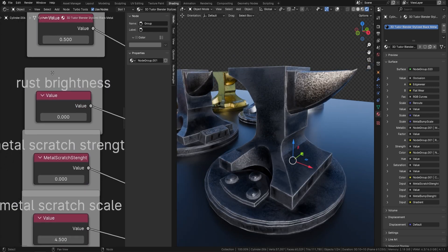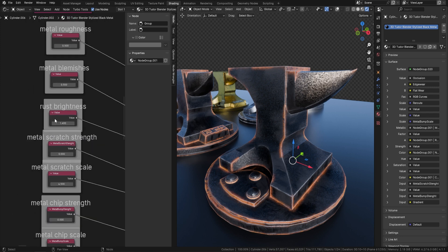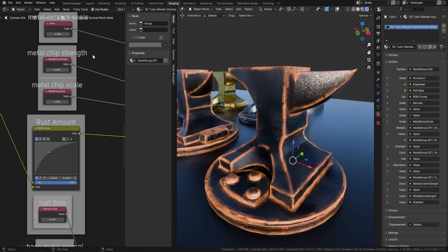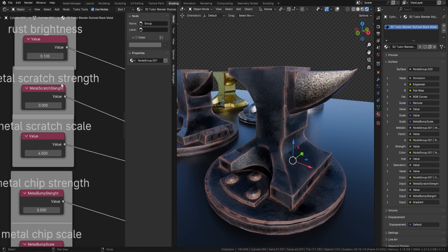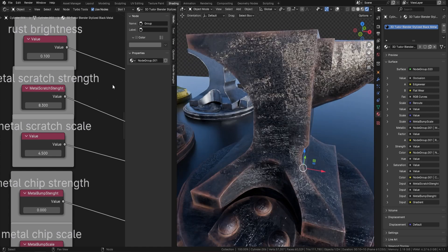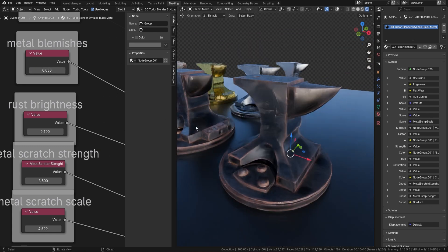Next, let's look at the rust. We're able to bring in rust — I'll highlight it bright just so you can see what I'm doing. There's also an option for rust amount, so we can control how much rust the metal has and how bright it is. If I drop this down you get something more natural. We're also able to control scratch strength — bringing it up starts to add loads of little light scratches. If I drop metal blemishes to zero, you can see those scratches coming in clearly.